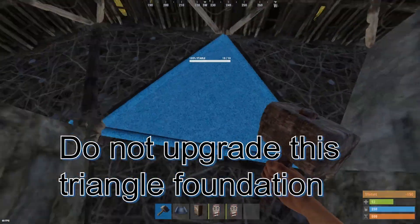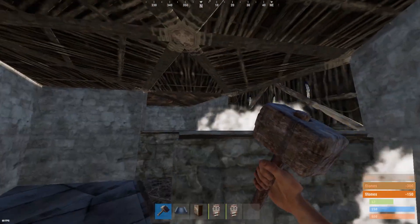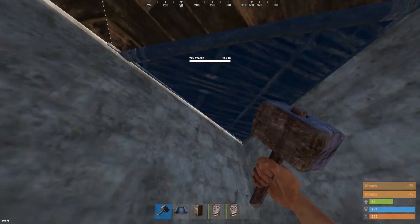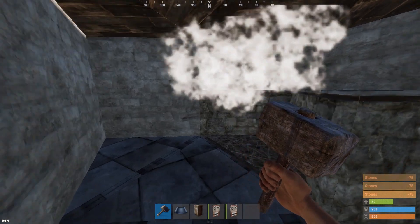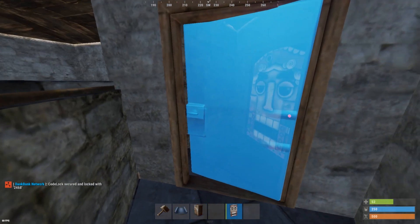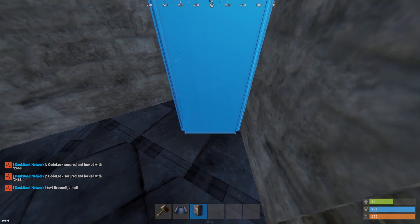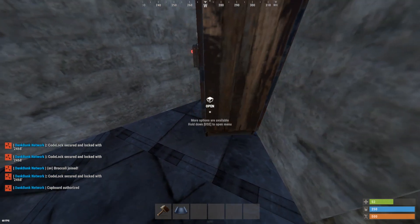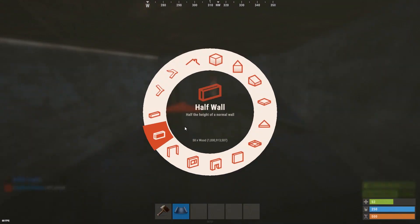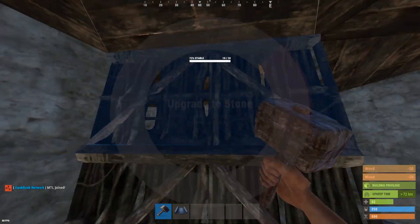And this is a starter bunker. Do not upgrade this triangle since we'll be removing that. The server is a bit laggy so sorry it's not instant when I click. Put your doors in — make sure the back door is facing outward so you've got that airlock. Put in your TC. Now we just need two more half walls and the bunker is finished, so remove this triangle. Put your first half wall, then a twig half wall and an actual half wall that you upgrade to stone. Then remove the twig.